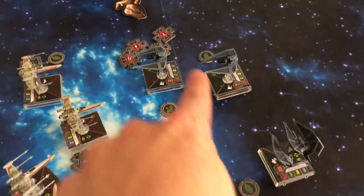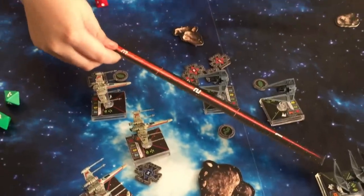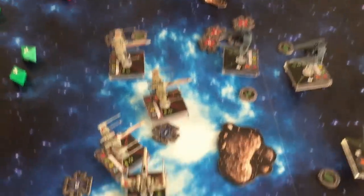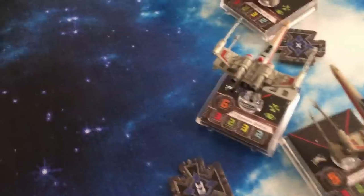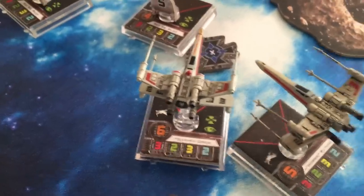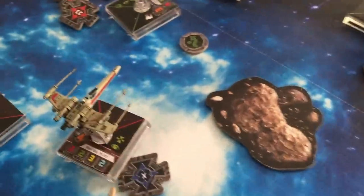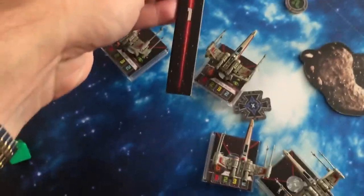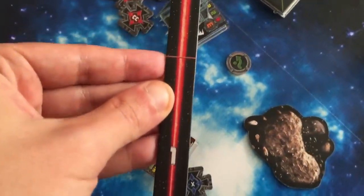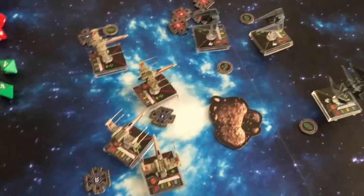Your pilot skill eight should have gone first, but there's no one in his firing arc at all. Next up is the pilot skill six — Garven Dreis — and he's probably at range two. No, he's dead either way. We're going to do three attack dice at range two.